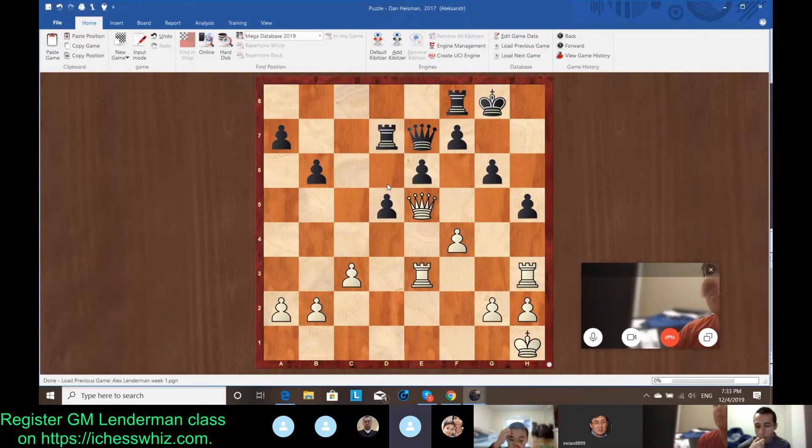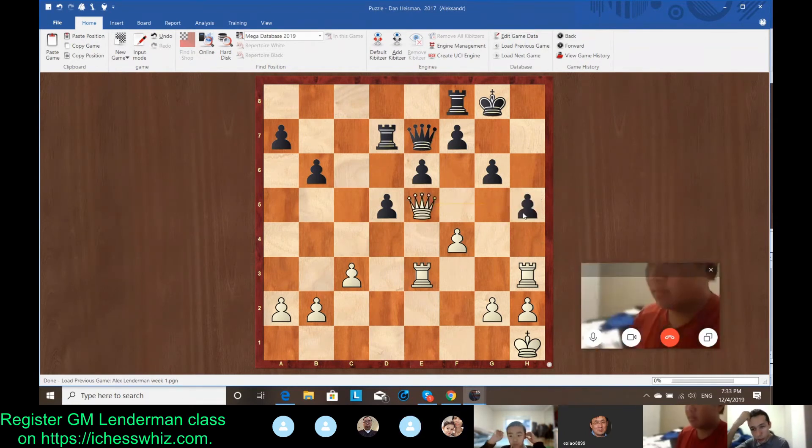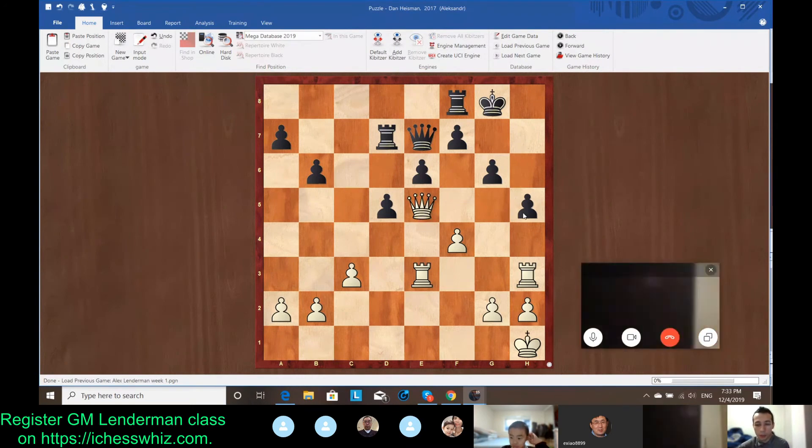So it's very important to not give up on the idea. If rook h5 doesn't work, you have to check and see whether a move like queen h5 would work. You spot the opponent's defense, but the next step is not to give up on the idea — see if you can somehow still make something similar work.